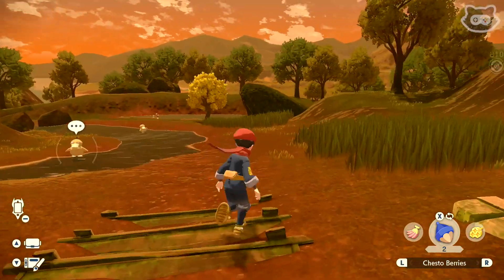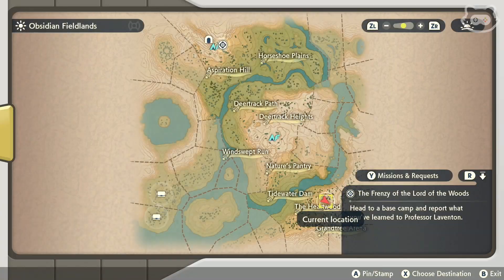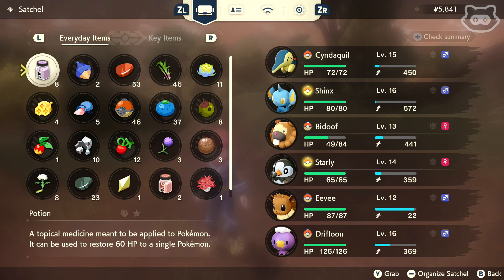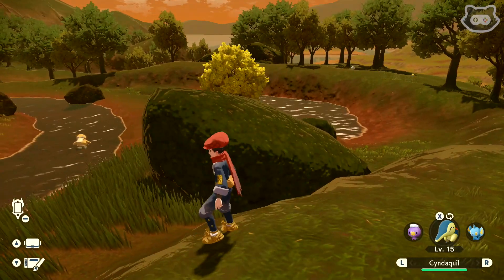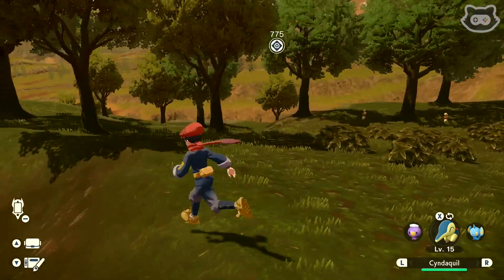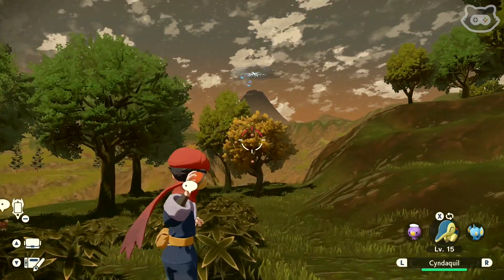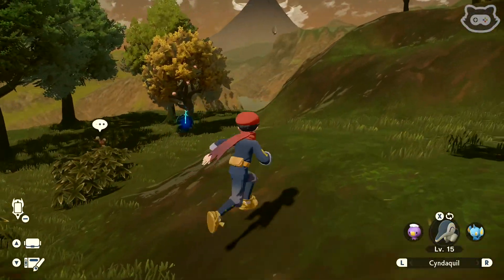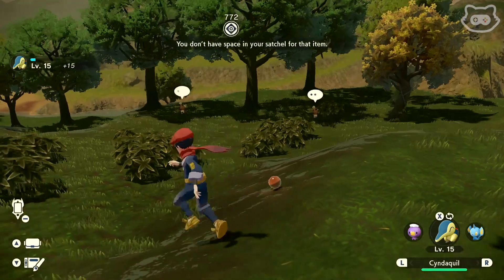Let's have a quick double check of our Pokemon. Pretty much all full HP apart from one, which is good. We could continue - if we see some cool Pokemon, like that Psyduck having a little swim in the river, we can catch them as we make our way. We'll collect some resources and hopefully catch some new Pokemon. We're going to take this let's play slow.